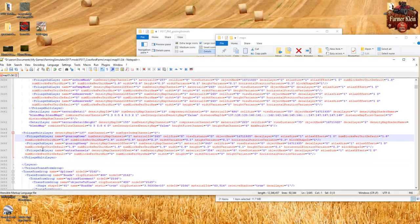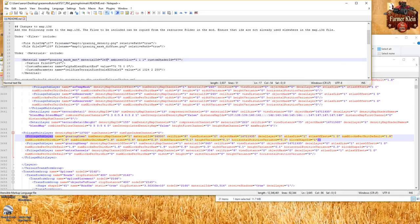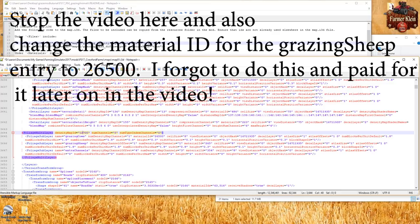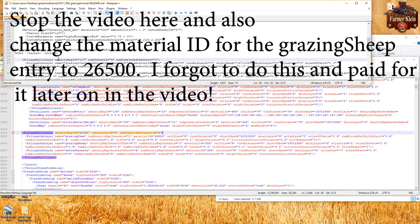We need to make a couple of changes to this section. First, change our density map ID 127 to 127 with 00 on the end. We also need to change material ID 265 to 26500. If you remember, we made that change to material ID 265 and file ID 127 earlier. We want to replicate those changes here, because the file ID, material ID, and density map ID all need to be unique and need to match.